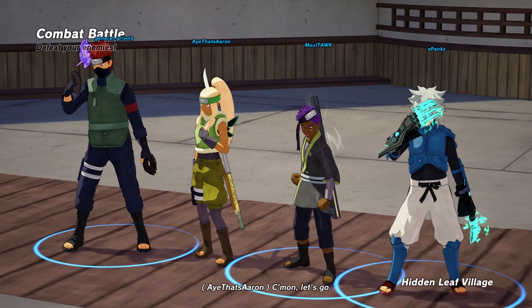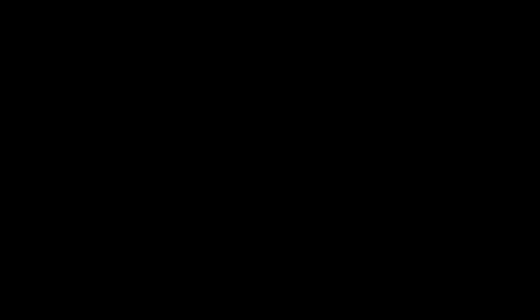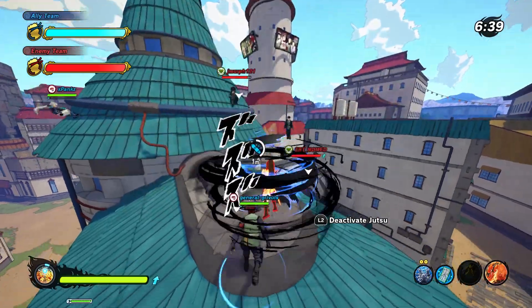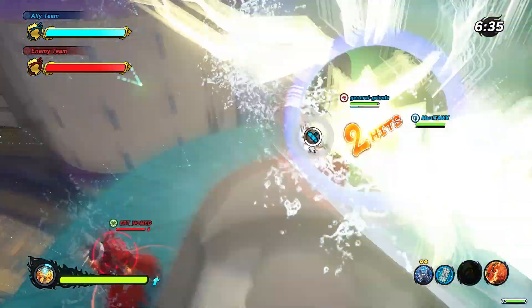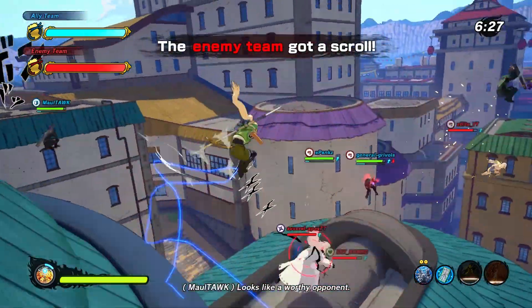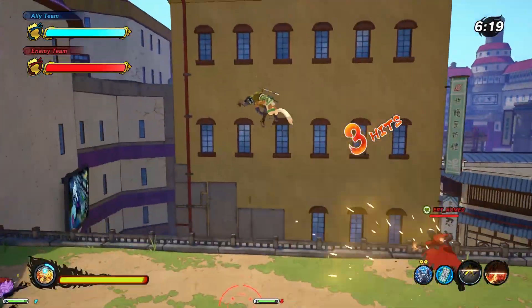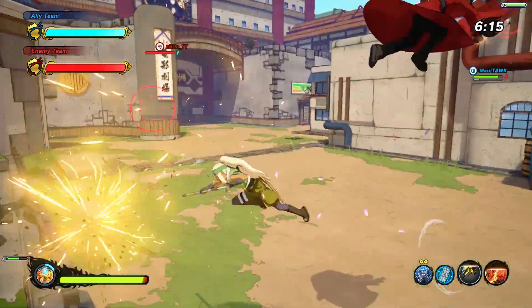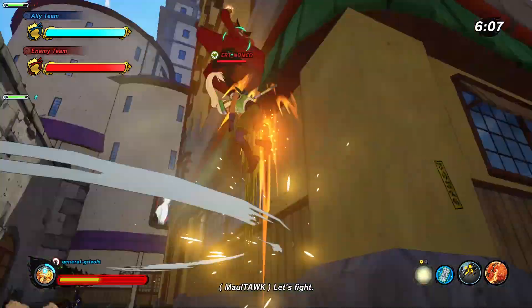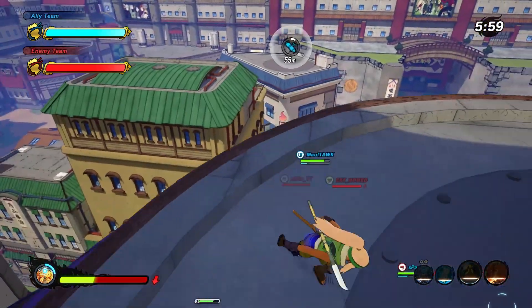We've got a combat battle on the Hidden Leaf Village map — honestly always one of my favorite maps. Everybody looks even, no one's teamed up, just chilling. I'm going for this scroll — got held off it, but I'll approach again. Someone wants to smoke! I wasn't paying attention. They're rocking that infinite combo — I hate people who do that. They took everything away from me — I gotta get myself back up before I start fighting again.